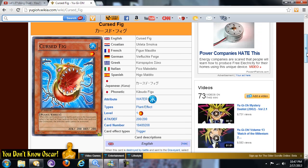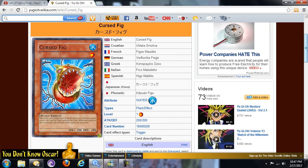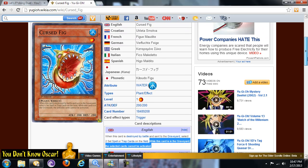So those cards basically just stay on field unless your opponent gets Heavy Storm or whatever. It's very situational because it has to be destroyed by battle — if it could be destroyed by a card effect it would make it a lot better. But the second effect is what makes it really good: while it's in the graveyard, those selected cards cannot be activated.